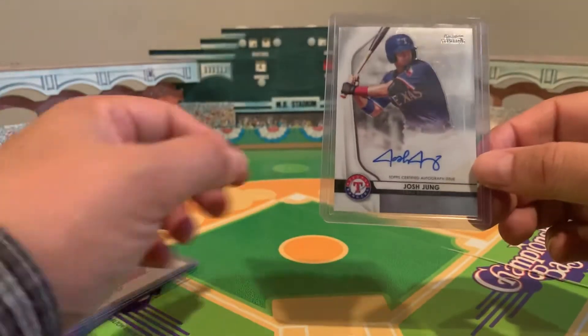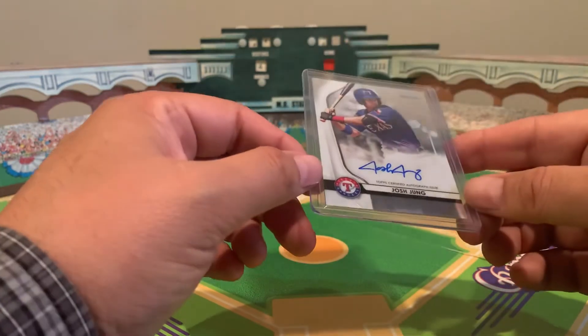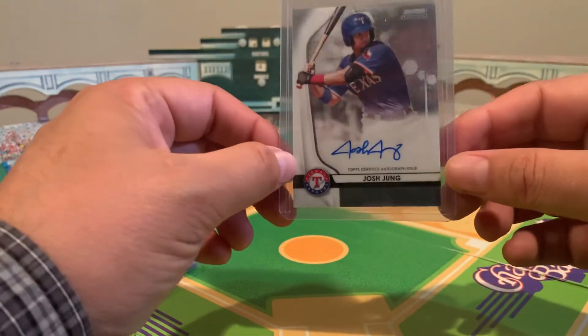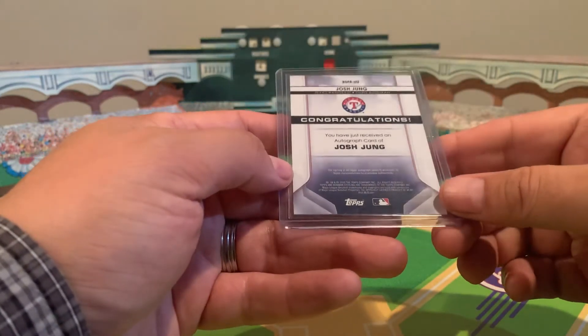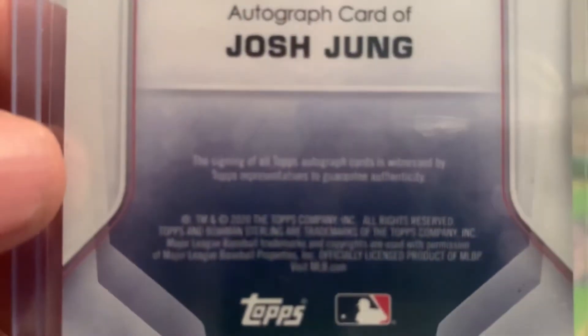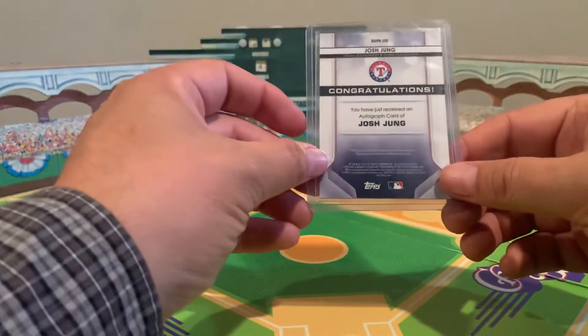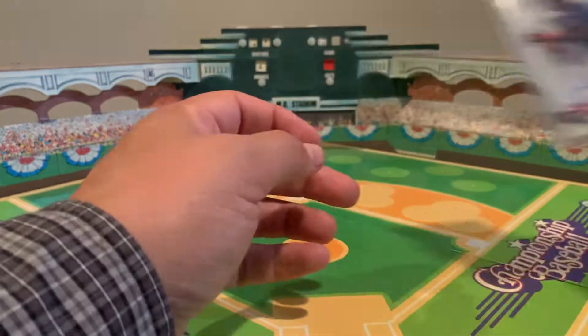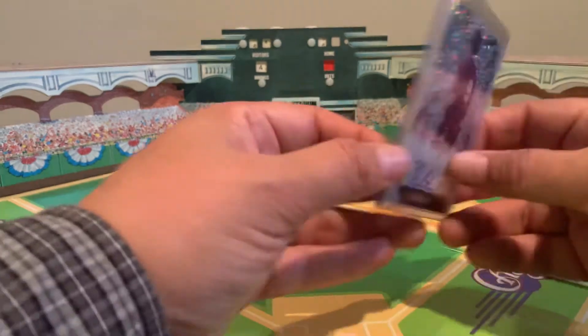Here's one of Josh Jung from the Texas Rangers. This is an on-card auto — it's a Bowman Chrome version. I'm trying to look at the date; it looks like 2018. Let's see if we can get in there real close with the zoom. Josh Jung — I don't know if he ever made it to the majors. I don't pay much attention to prospects unless they're big names.